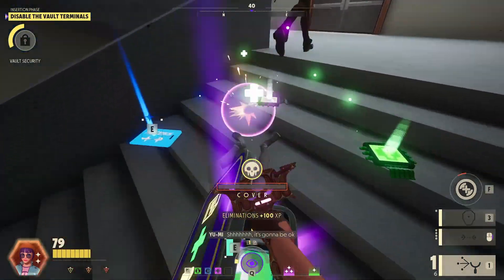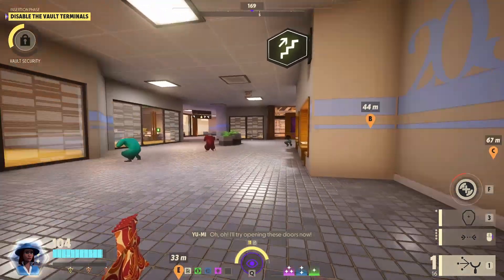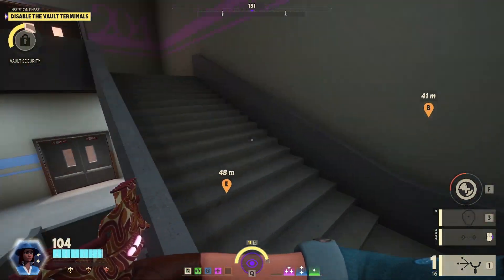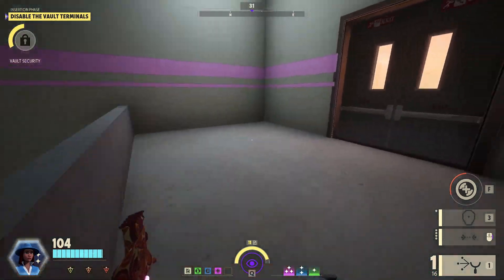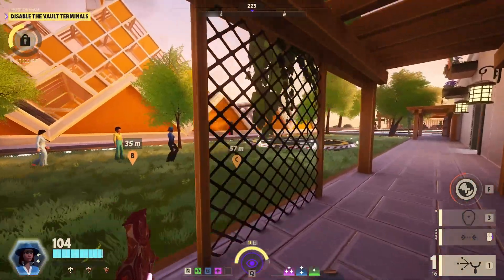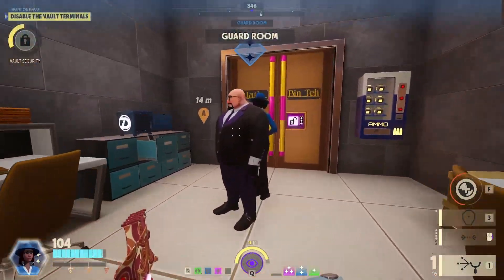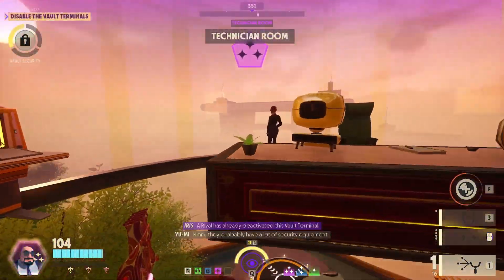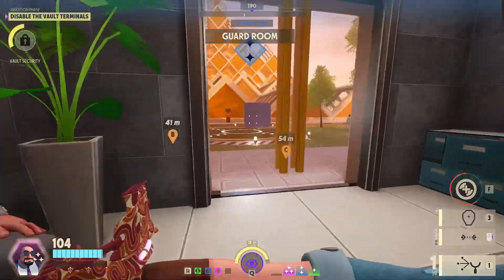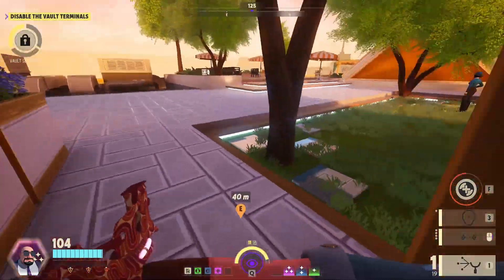Oh my gosh, that spam is crazy. Now we're going up. Thankfully that red landed us a nice blue key card, so we can just run through here and hopefully get the last vault terminal. Hopefully it's not one of these — oh, somebody's been here. Frick frack, that sucks. Oh, someone hit my tripwire.